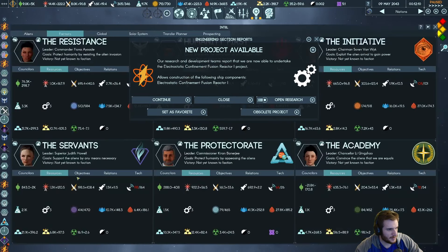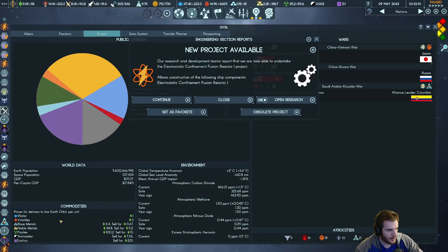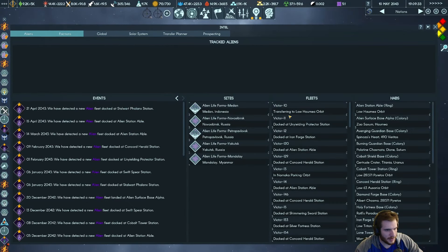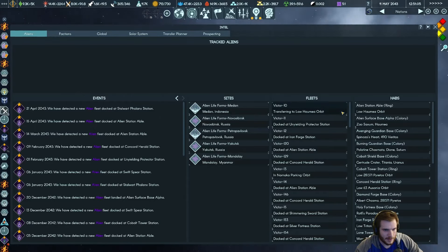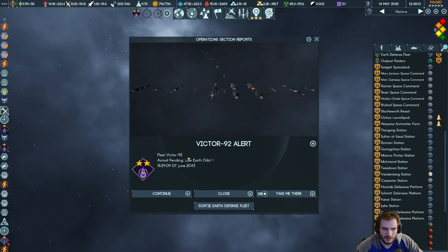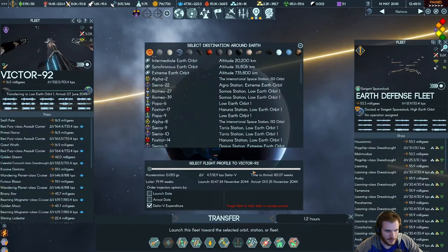I know there's the market here — I would love to buy these damn things. Time to bring you guys back once we can do something with the alien fleets. I literally just unpaused — Fleet Victor 2 is here. We're going to sort you with the Earth Defense fleet. They can probably outrun us if they really try to. Fleet likely able to escape pursuit — that's fine.